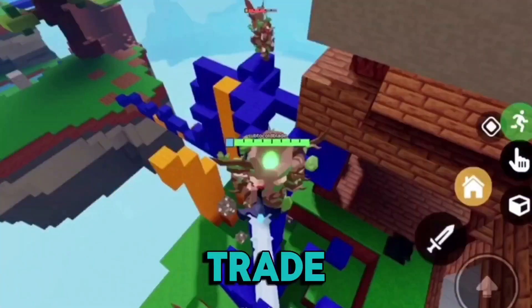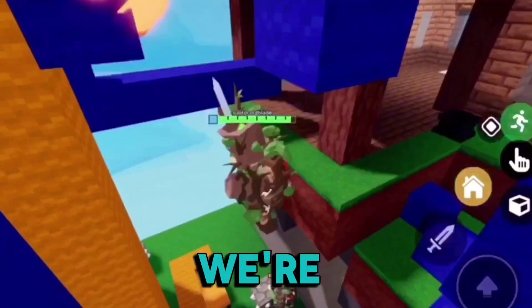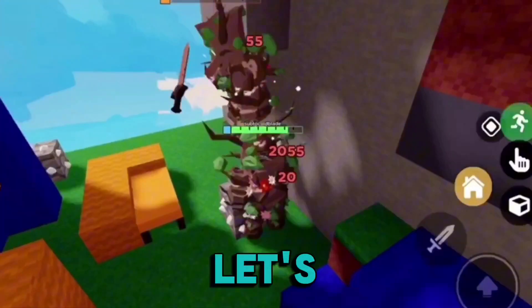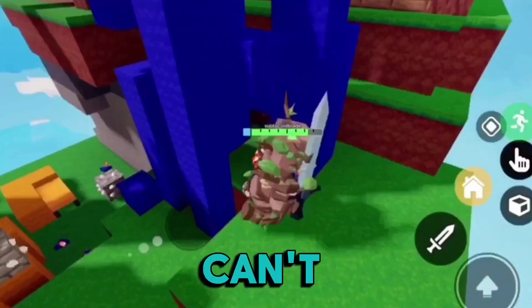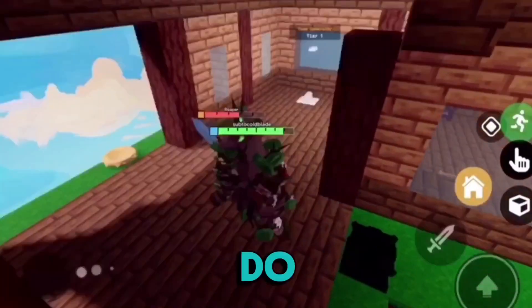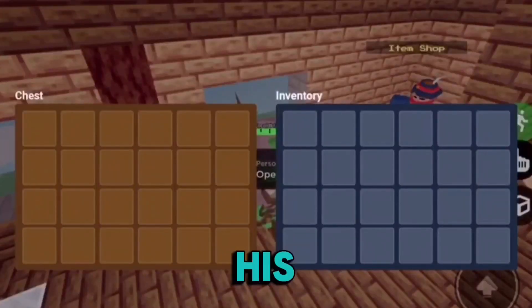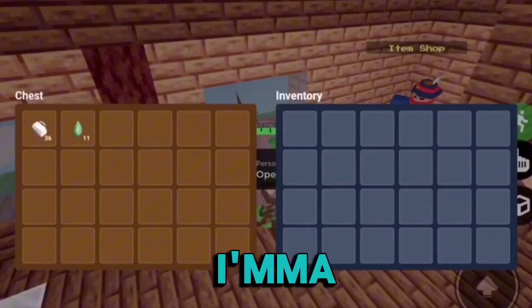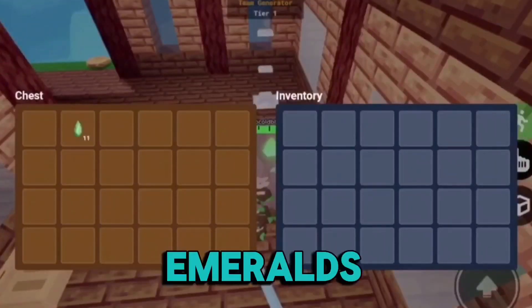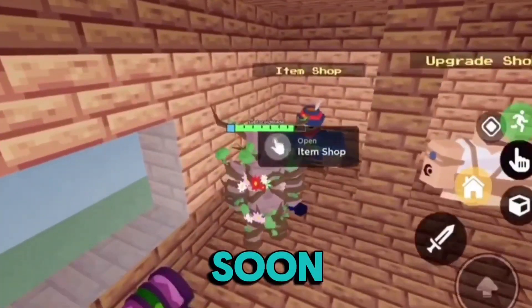Let's try to get to 500 HP before we break his bed. We might do a bed trade but he barely has any kills. Let's fireball him — we got him, he can't get that ore! Do you guys want him to spawn kill me, or do you guys want me to break his bed?